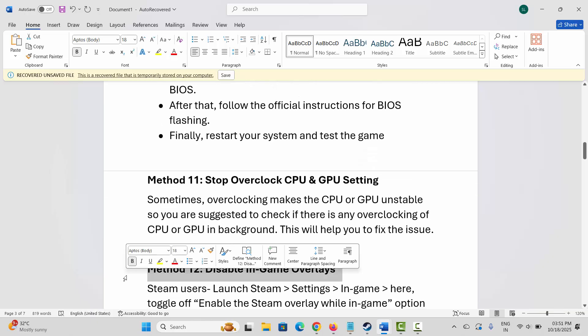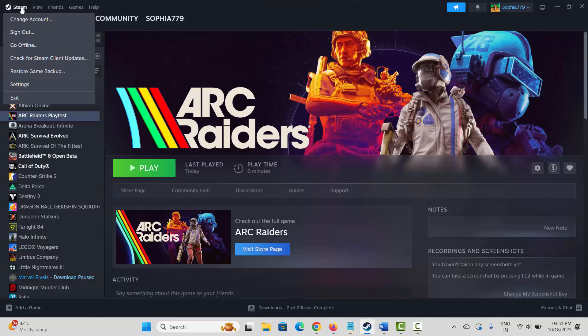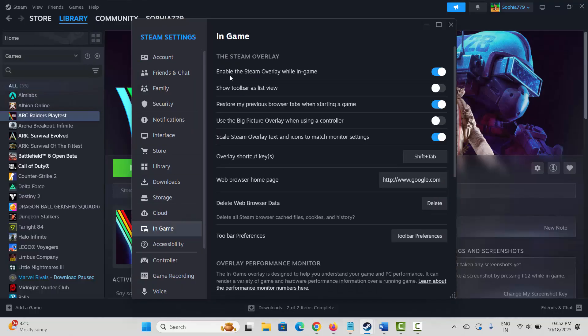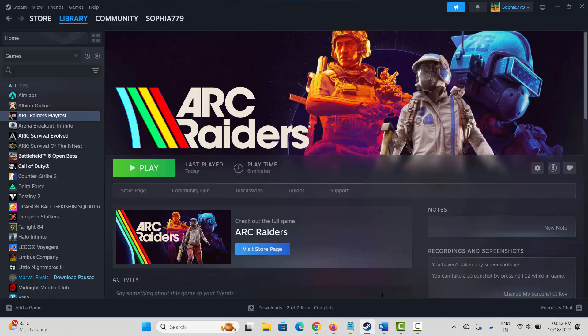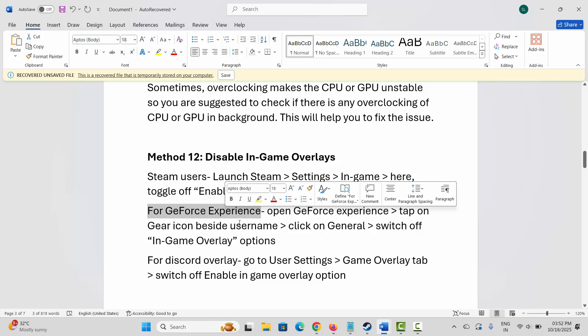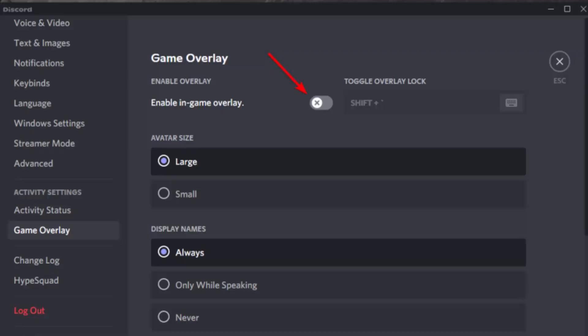Next method is to disable in-game overlays. For Steam users, go to Steam, click on the Steam option, then click on Settings, then click on In-Game. Here you can see the Enable the Steam Overlay While In-Game option — click on it to disable it, then launch the game. For GeForce Experience, open the tab, click on General, and switch off the in-game overlay option. For Discord overlay, go to User Settings, then the Game Overlay tab, and switch off the Enable In-Game Overlay option.